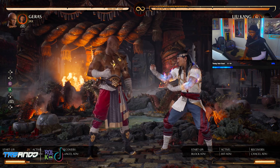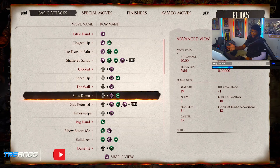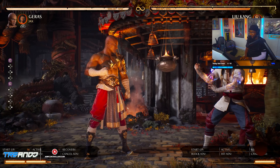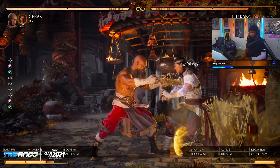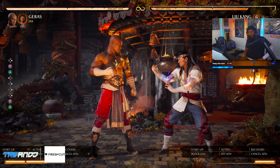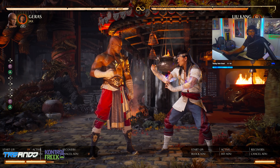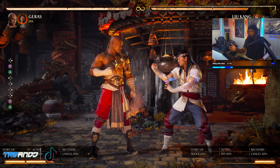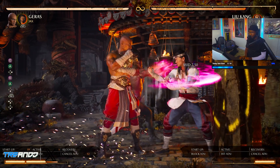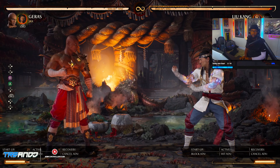Moves that would normally be unsafe or punishable in any other Mortal Kombat — because of the cameo fighters, the cameo fighters break the game. Right here minus 18 — punish it. It's minus 18. How many moves in a move list are faster than 18 frames? As long as the startup move is faster than 18 frames — anything between 7 and 18 can punish me. This move is very unsafe. The only way to stay safe after this is if I call my cameo in. Without that, I'm unsafe.